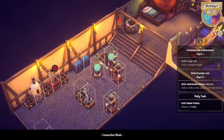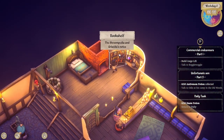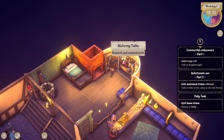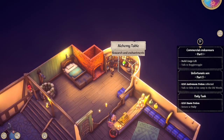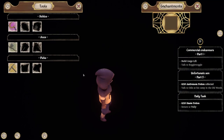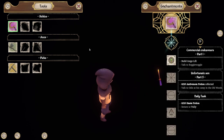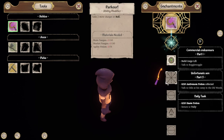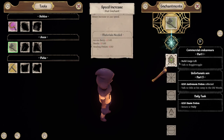Looking in the book — it says I can combine them. Oh, tool enhancements — where's that come from? I can upgrade my tools! But I need loads of stuff I haven't got yet.